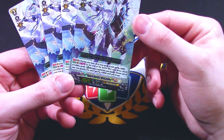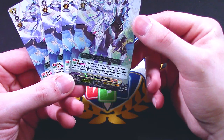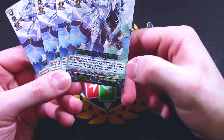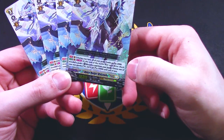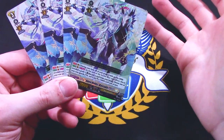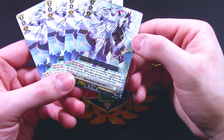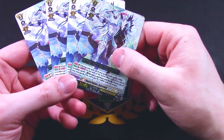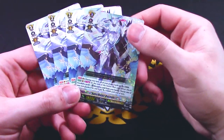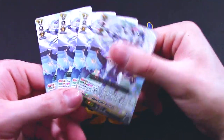Bastion's skill: during your turn, all your grade threes get plus 2k — that's helpful because there's a lot of grade threes in this deck. Once per turn, auto: at the end of the battle that your drive check revealed a grade 3, discard a card from your hand, choose one of your rear guards, stand it, and it gets 10k. Importantly, it says 'your drive check,' not 'this unit's drive check,' so if you have another way to get drive checks — like the over trigger — you can use it on a rear guard skill as well, but it's still once per turn.